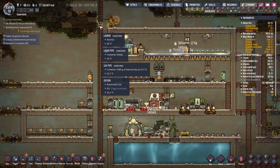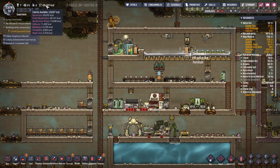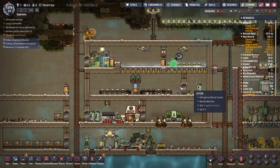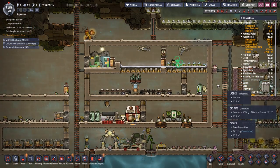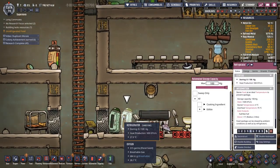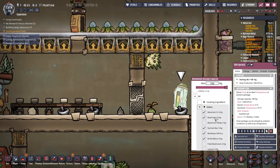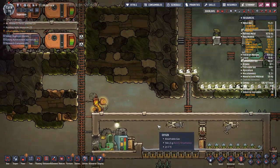We got our first crop of waterweed in and now we're starting to fry up some fried mushrooms. Not only do fried mushrooms create better quality food, but they actually create more calories out of what you put in, which is awesome. We'll be good on food for a while. We've set one for mushrooms and one for lettuce as our ingredients, and we should add in the mushroom wrap so our dupes can grab food from there.